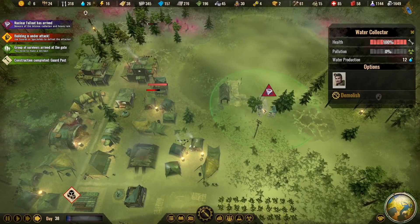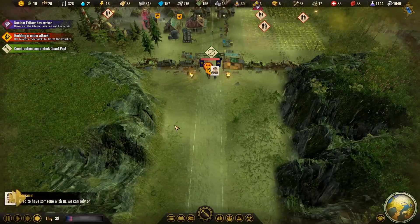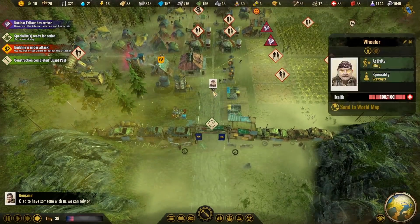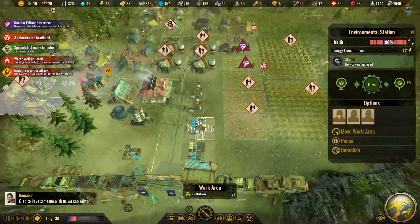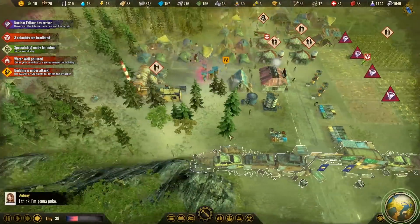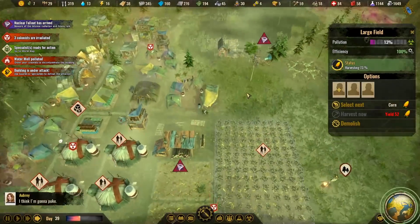A group of survivors are at the gate — good timing as usual. We've got Wheeler, a good scavenger, and four adults. Wheeler, you head back out to that work area. Now that we have more colonists, we'll focus on food as soon as the fallout is over. In the meantime, let's focus on clearing up these areas. Luckily, nuclear fallout doesn't really make that problem worse.